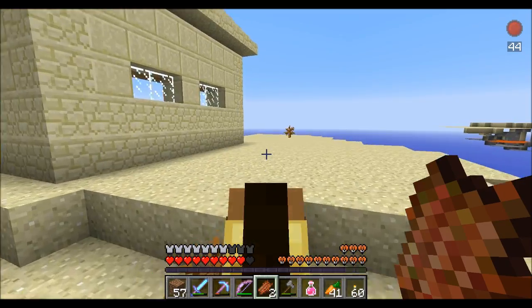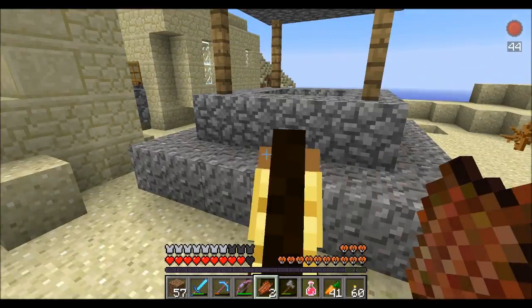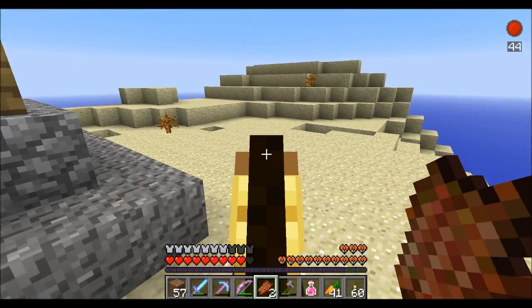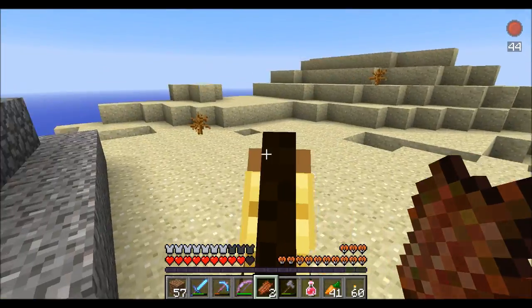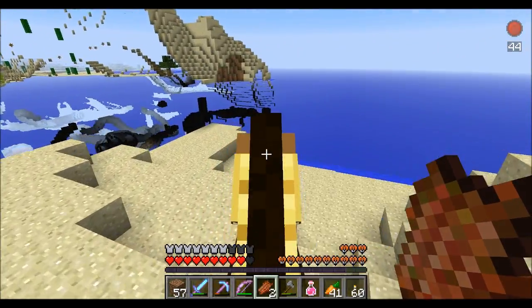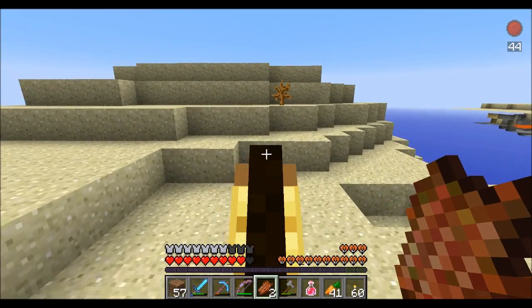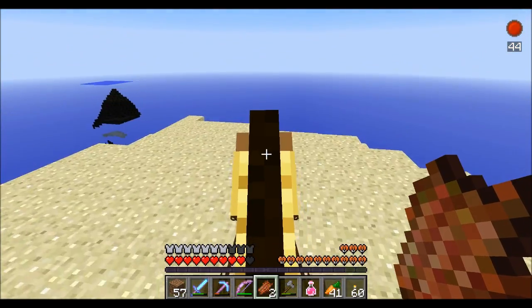I see villagers — wait, is this a desert village? It's not my desert village I'm sure, but it is a desert village, or somebody built some stuff to make it look like one. Unfortunately I'm really having a tough time with terrain generation and my horse movement. In this class, one of the things discussed was communication.